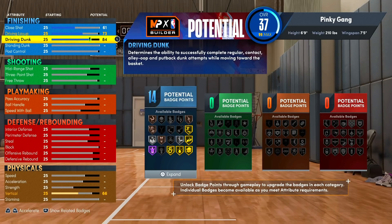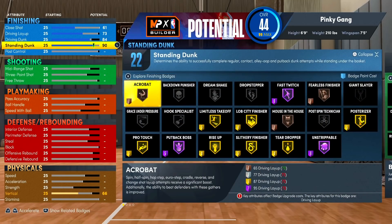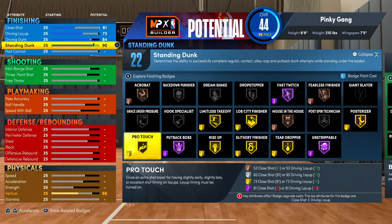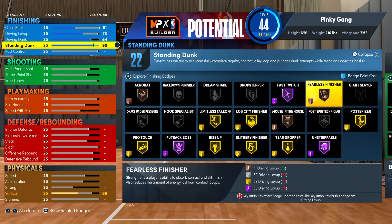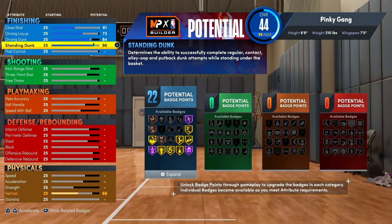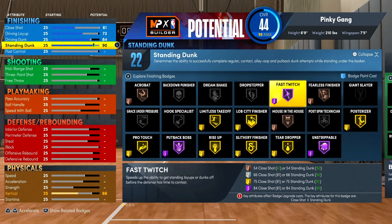For our standing dunk we're actually gonna get this to a 90 rating — we get a lot of good standing dunk packages. This gives us 22 finishing badges which is actually a lot. You can click triangle and view all the badges with the right stick. Not all badges take four attributes for hall of fame — some take seven, some take five, some take six. The badges in this game are just different this year.